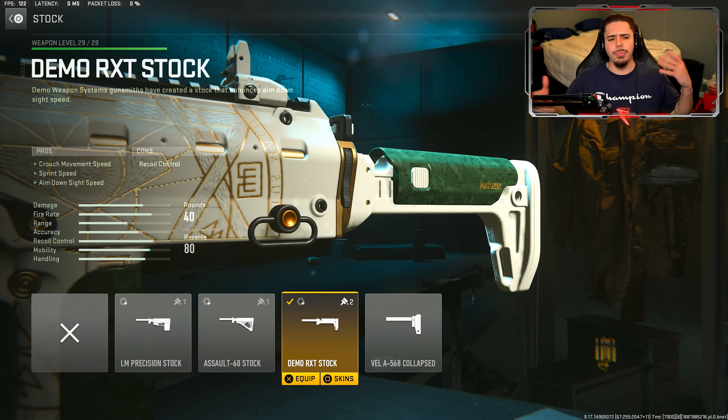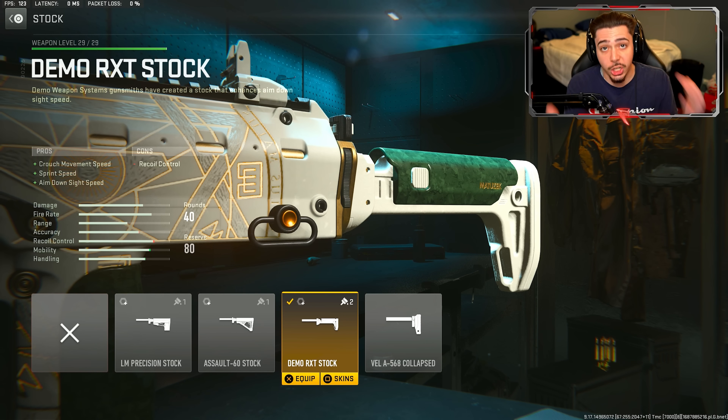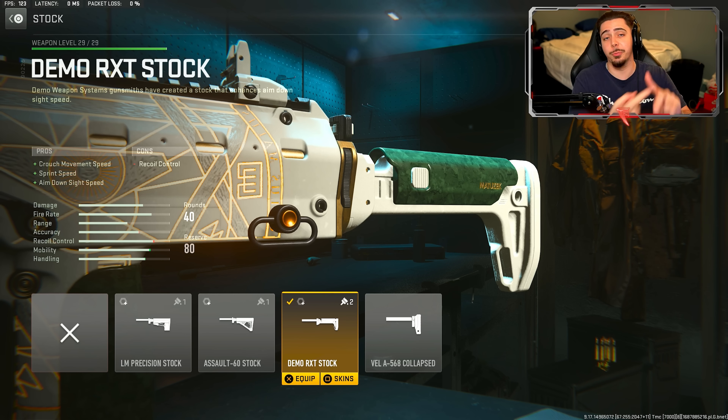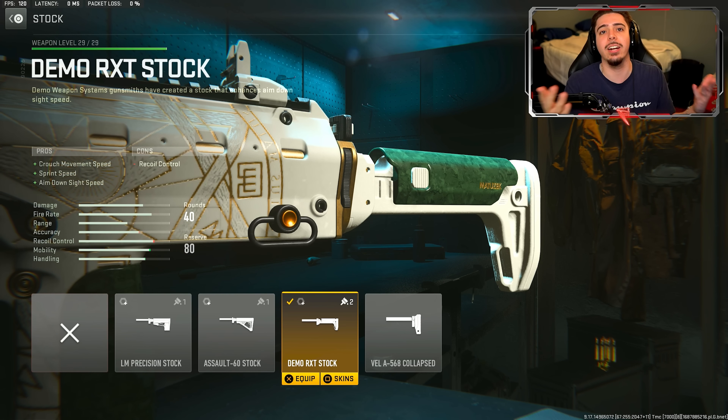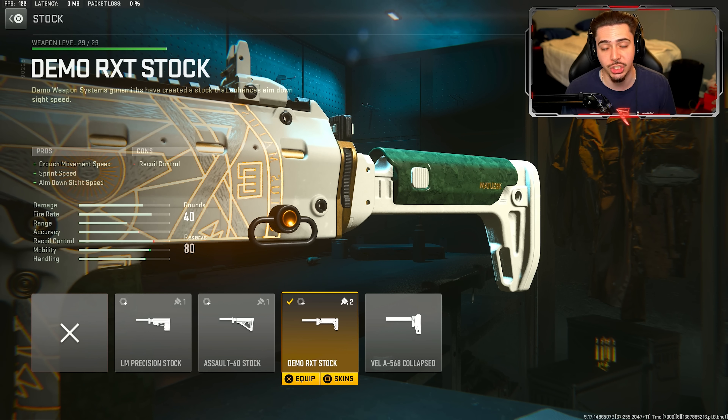My final attachment was something for mobility, because I didn't really have a lot of attachments catered toward that. So you throw in the Demo RXT stock, and now you have something for mobility. We get sprint speed, so we're overall a lot lighter on our feet, and we get ADS speed so we can be a lot more quick and snappy with our shots.